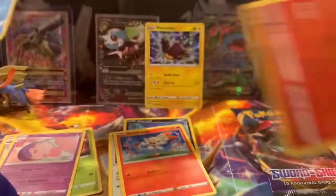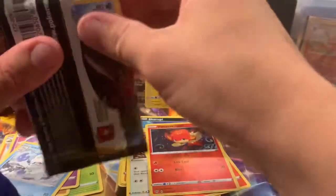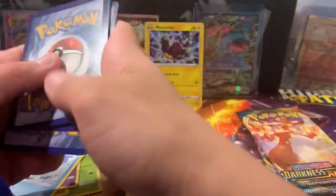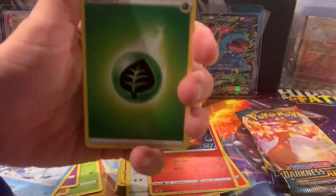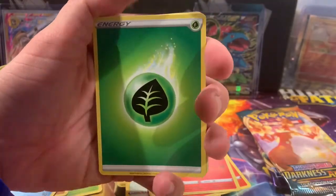Galarian Darmanitan — it's just not giving us good vibes right now. We have not been on a hot streak lately. We are not doing so good, but you guys know what — at least we're gonna get a holo or better for this code card. Hopefully we can get something better than a holo. Let's go with the fire energy — yay! Something good in this pack!